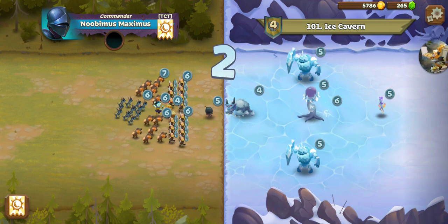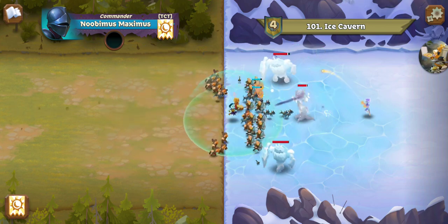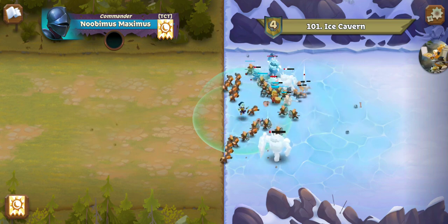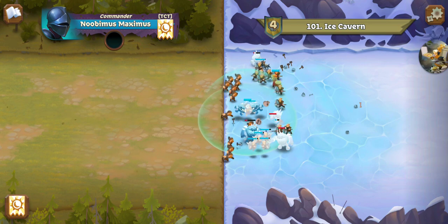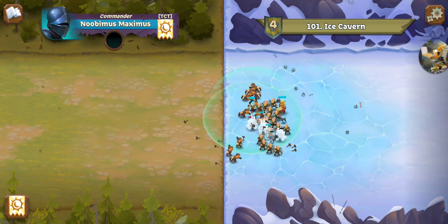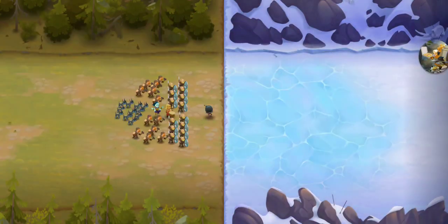Poof! Goodbye Untamed Beast. That Mind Corrupter did nothing, and there go the Hounds to the back. It's just a matter of grinding through the Earth Elementals. Very nice. So let's move ahead.